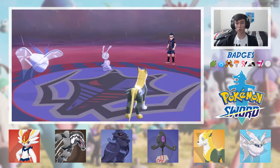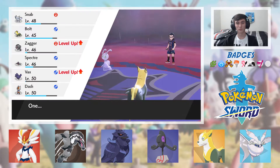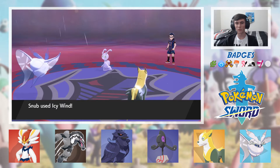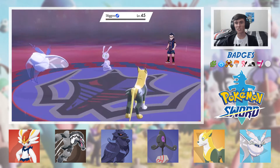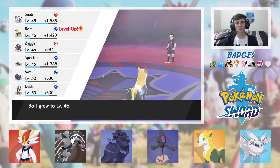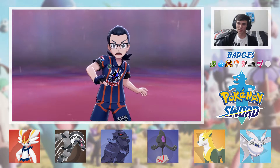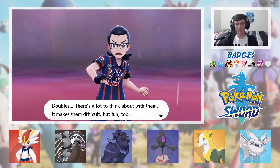Vax wants to learn Brave Bird — please and thank you. We don't need Pluck anymore. Home Claws is proving to be really useful, so I'm going to keep it around. Icy Wind is perfect for the double battle format — I'm just realizing it was almost too perfect. Doubles, there's a lot to think about with them — it makes them difficult but fun too.